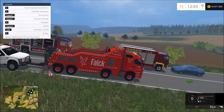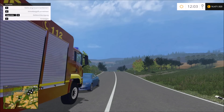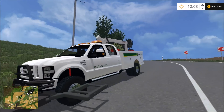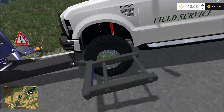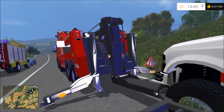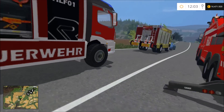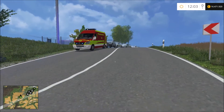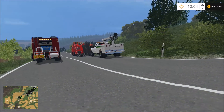Mehr wollte ich auch gar nicht machen. Ich wollte jetzt eigentlich bloß mit dem Spezialfahrzeug herfahren. Dieses Fahrzeug wird noch begutachtet und festgegurtet, damit es sorgfältig abtransportiert werden kann. Wir räumen jetzt noch ein bisschen auf, und dann ist der Einsatz erfolgreich abgeschlossen und wir können wieder zurück zur Wache fahren.